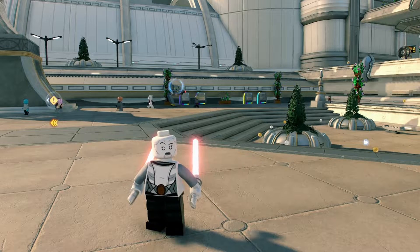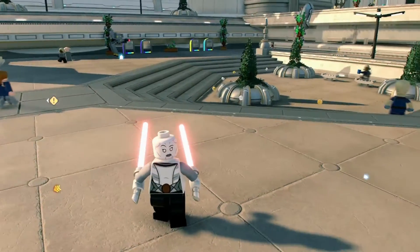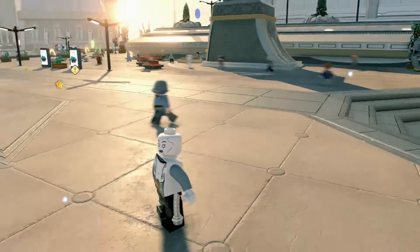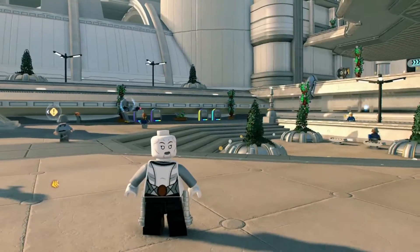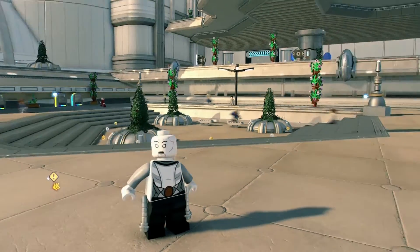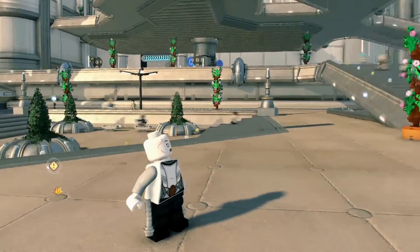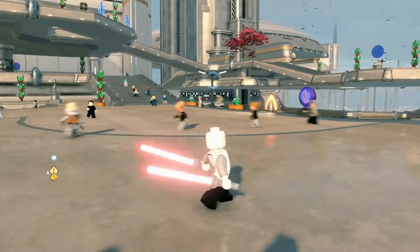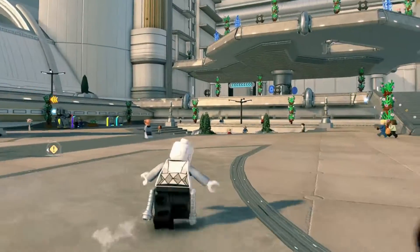At number two we've got Ventress from The Clone Wars. I put Ventress at number two because — look at those sabers. They've got the little detail of the curve on the hilt of the lightsaber, which I think just adds that level of authenticity to the way they looked in the Clone Wars TV show. She does look a little bit weird in the face just because she's bald in the Clone Wars, so it's kind of hard to mimic that with Lego. But I think she's a really cool addition to the game with the dual-wield lightsabers. She's got a normal jump and her Force abilities as well, which is always nice. At number two, Ventress.